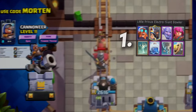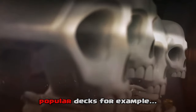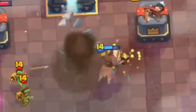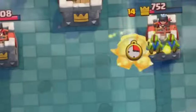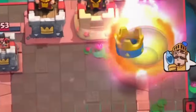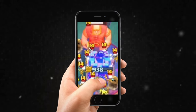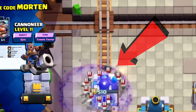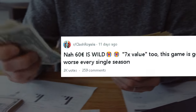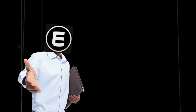Most decks have an advantage against the cannoneer tower because of its low health alone. Take the two most popular decks for example: the 2.6 hog cycle and the log bait deck. The hog cycle aims to get as many hits as possible but now needs fewer hits, and log bait can rely on rockets since it takes one less rocket to destroy the cannoneer. Decks like giant graveyard work 10 times better, as one graveyard can take the whole tower, and even guards — just a 3-elixir card — will do a ton of damage. So it's clear you are paying to lose if you buy this card.